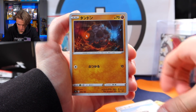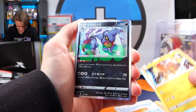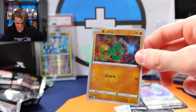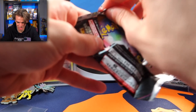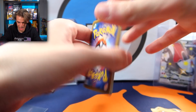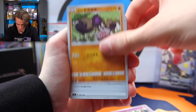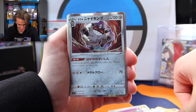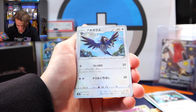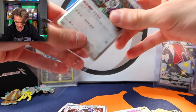Next pack: Wooloo, Rolycoly, Trubbish, Fire Energy, Dreadnought, Toxicroak, Ditto V — love it. And the mirror is another Rolycoly. Now the next one — if we get the Charizard I'm gonna freak out. Starting it off: psychic energy, Wailord, Rotom Bike, Meowth, Oranguru, Centiskorch V, and that's our mirror holo right there — the Corviknight. Pretty cool. Now we have to sleeve them all up — the royal sleeving process.